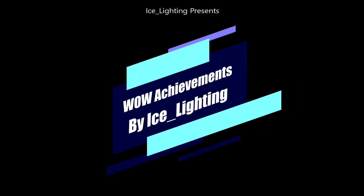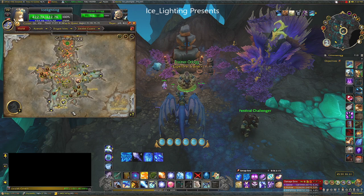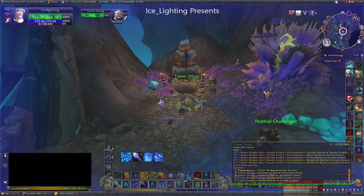Hey everyone, welcome to WoW Achievements by Ice Lighting. In this video I'm going to show you a level 25 dragon win against Trainer Aurilog. This is working towards my Dragon Battle of the Derelict Caverns, and you're going to find this battler over here. This one comes with three pets: two critters and one magic.